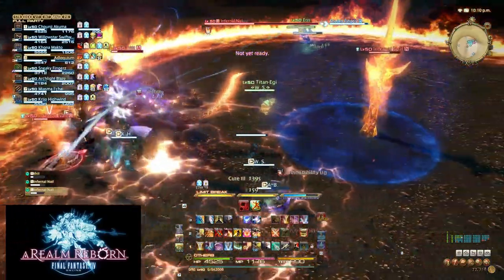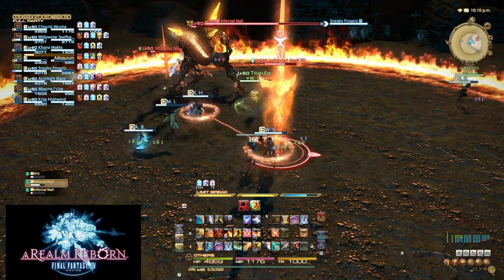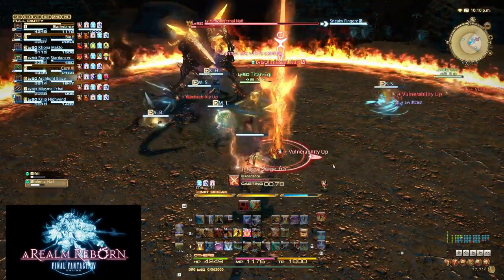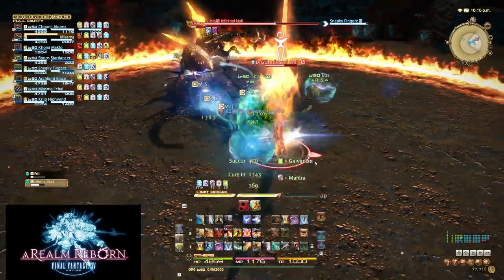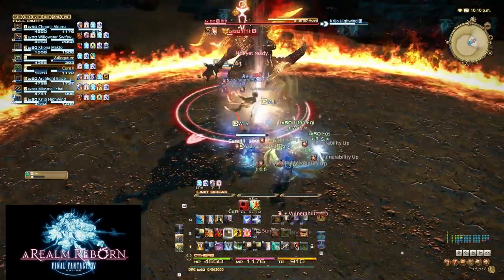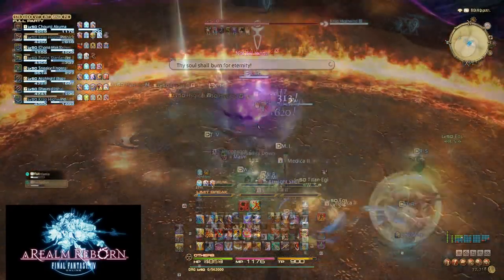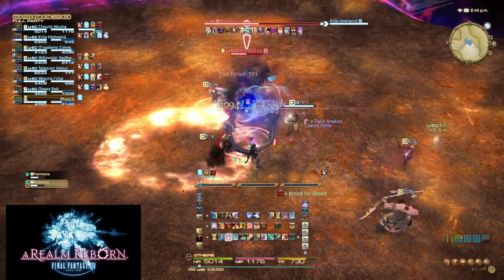Your second burst rotation simply ignores the setup and immediately begins with Blood for Blood and Internal Release. I use this for immediate threats that I cannot set up for, such as Conflags and Dreadknights in Turn 5. Something very important to note is that Dragoons have many skills that are not on the global cooldown, meaning they can be woven in between your skills to maximize your damage output.